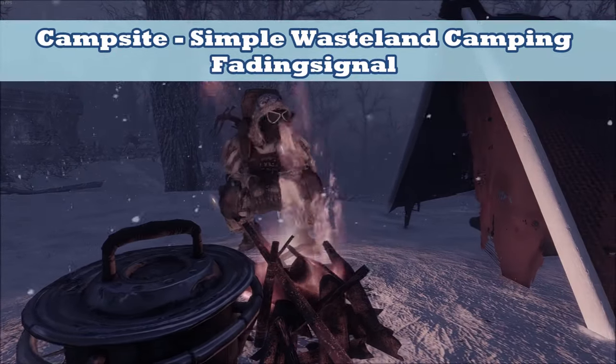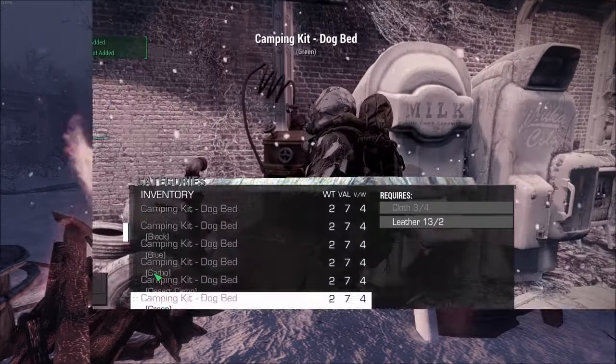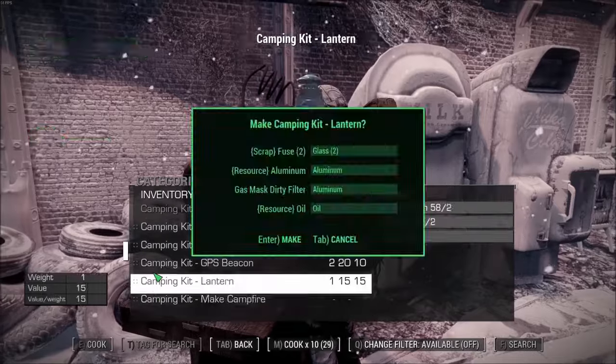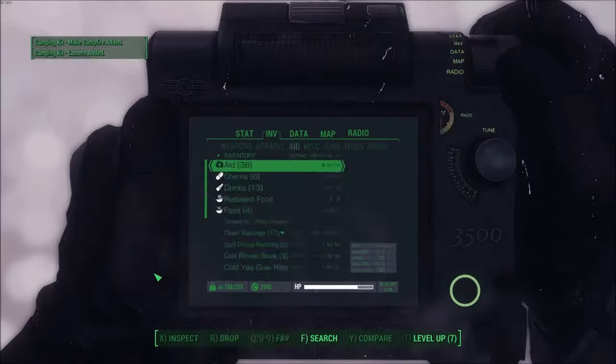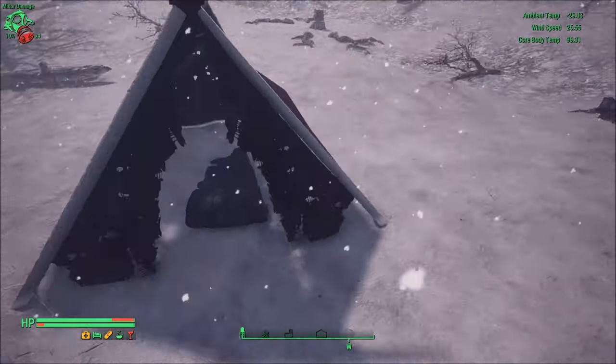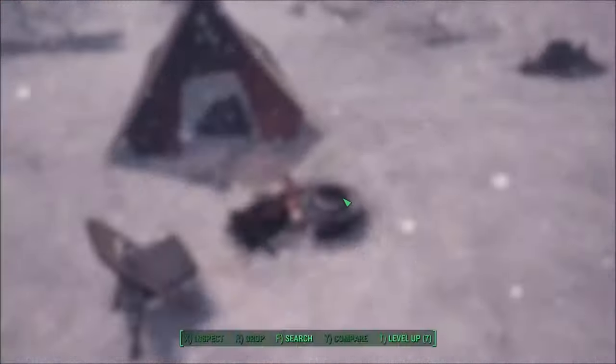But with the Campsite mod from Fading Signal, you can bring your own heat source with you. This mod allows you to craft your own camping materials at the chem station. After doing so, all you have to do is drop the items from your inventory and they'll be placed onto the ground. The most important piece is the campfire itself, but you can also add on a cooking pot.